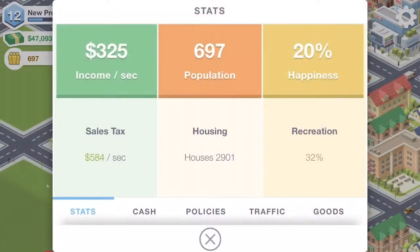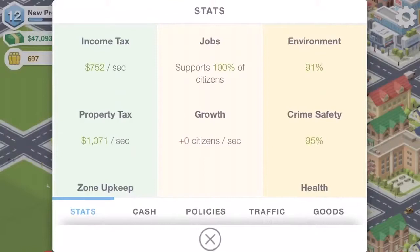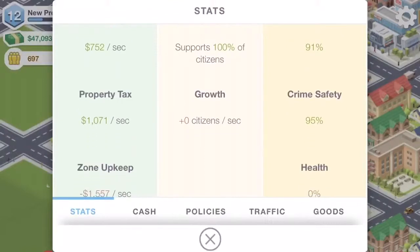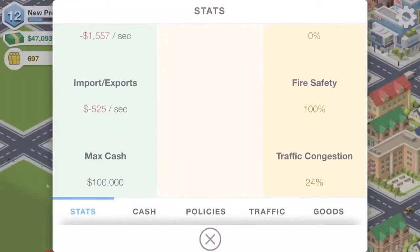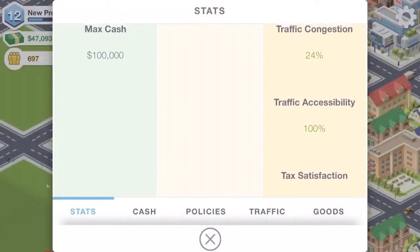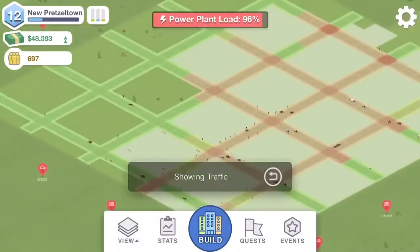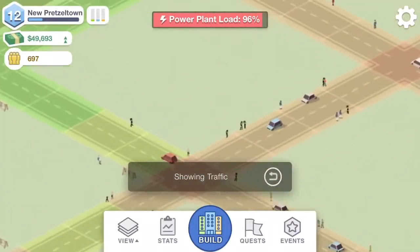Let's see if we've driven up any demand. Happiness for recreation is 32 — we definitely need more parks. We've got high environment ratings because of all those trees and the industrial is relatively well separated from the main city. Crime safety is good at 95%, health is zero percent so we can fix that, traffic congestion is 24, and tax satisfaction is really bad.